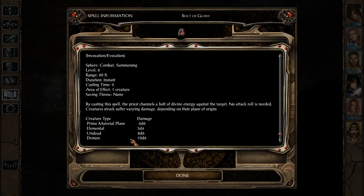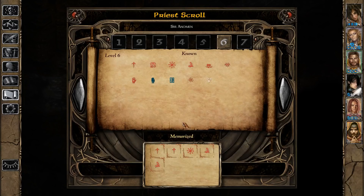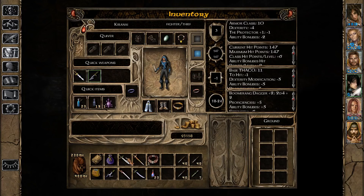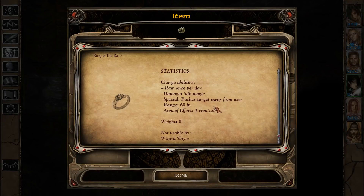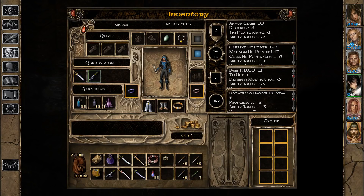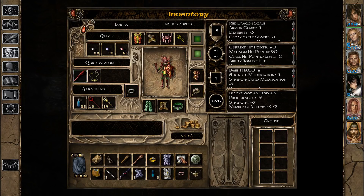Since we're going to be facing off against a demon, this is the best type of creature when it comes to the amount of damage that Bolt of Glory delivers. But what is even more important is that this spell is one of the very few that bypass magic resistance - and that's going to be very, very important. For the same reason, we're actually going to take out our Ring of the Ram, because its damage ability also bypasses magic resistance, and perhaps Jahira can use that.